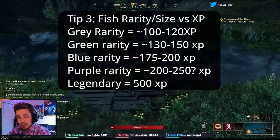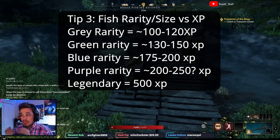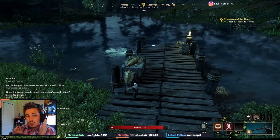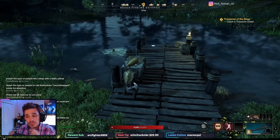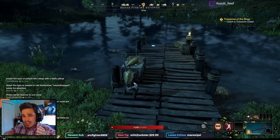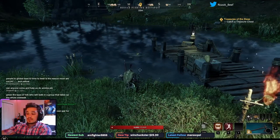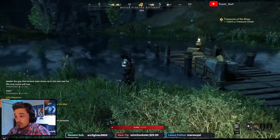When it comes to XP gained per fish, it depends on the rarity and the size. If you catch a small fish, it's the least amount of XP for that rarity. For gray, it's something like 100 to 120 XP — a small gray salmon gives about 100 XP and a large gray fish gives about 120. Greens start at around 130 for the smallest up to 150 for the largest. Blues are roughly 175 to 200. Legendaries, which are catchable in every zone, give 500 XP per catch — but they're really rare. When it comes to leveling fishing efficiently, you want your chance for better fish as high as possible, because higher rarity fish levels you faster.